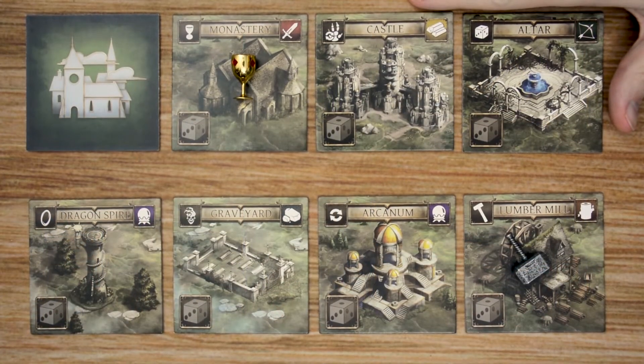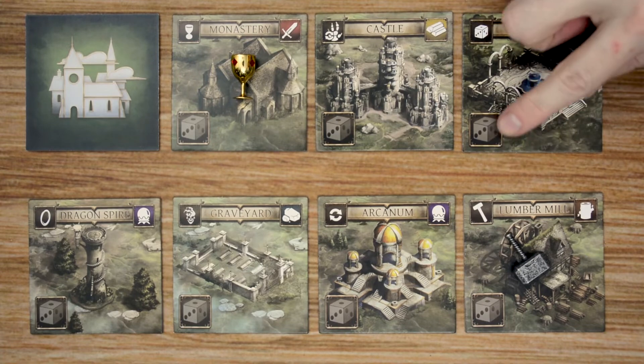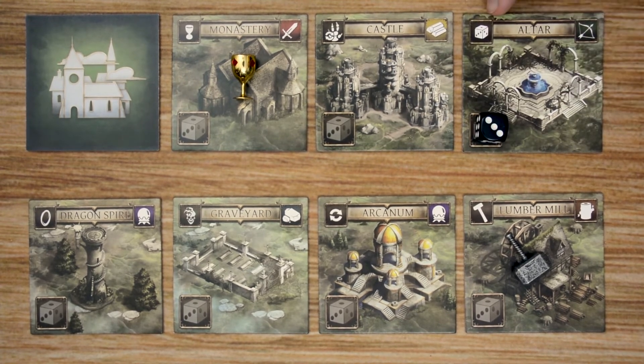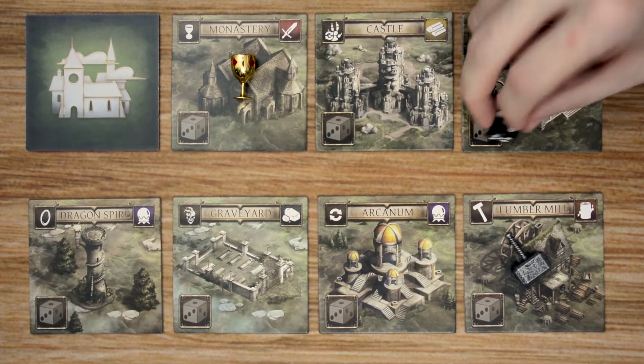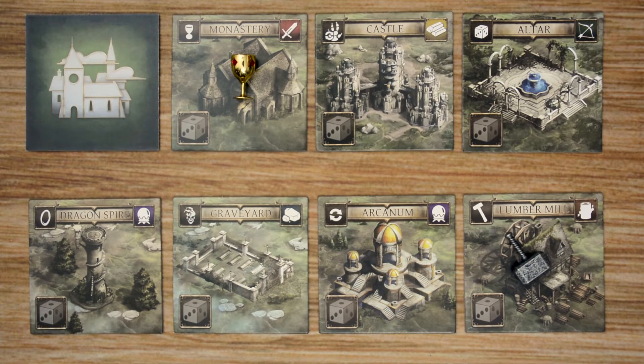There will also be 12 location tiles included in the game. Each tile will have the name of that location at the top, the resource that location generates, a special ability that location grants the player that activates it, and finally a spot at the bottom where your player will have to place a die in order to activate that location. If a location has a die on it, it has been activated; if not, it has not been activated yet. There are seven different abilities on these tiles, and there's a quick reference guide on the back of the rulebook to help you along.